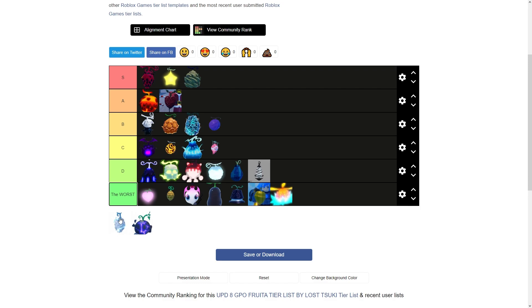Yuki is very mid. It's really not that good for grinding. For PVP it's pretty good and fun though. I'll throw it above Ito.